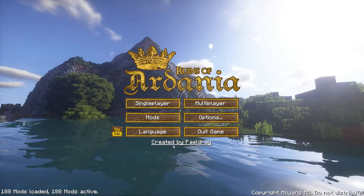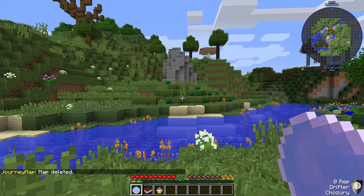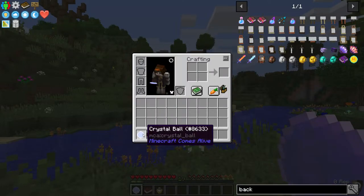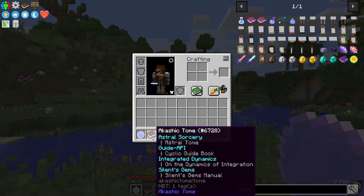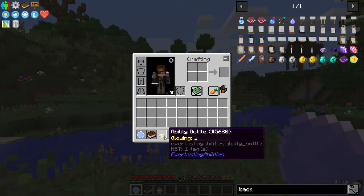Let's go ahead and get a map started. We're in the game and the chunks have all generated. So we have a crystal ball from Minecraft Comes Alive, an Akashic Tome which has a whole bunch of books — the Astro Sorcery book, the Cyclic book, Integrated Dynamics, and Silent Gems. Eventually this is where the guide will reside too. We also have an ability bottle with a random ability — in this case it's Glowing.